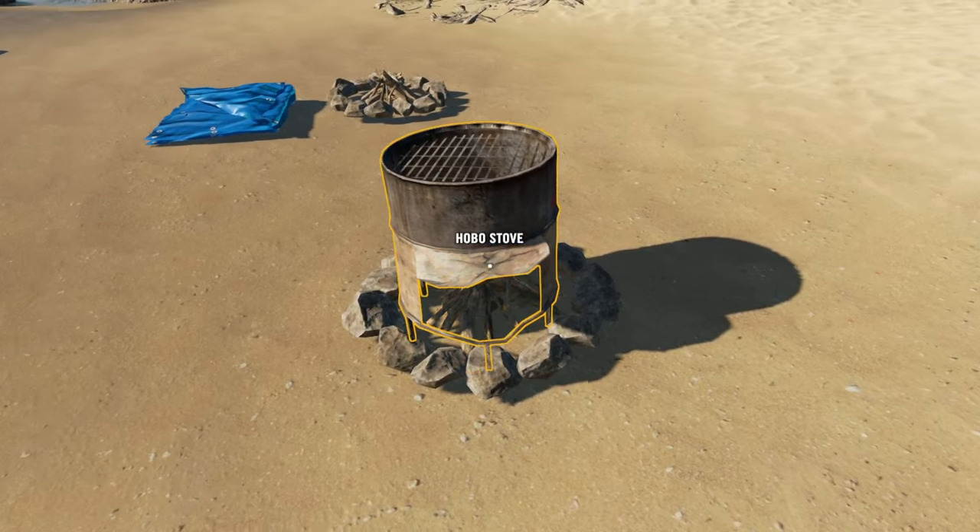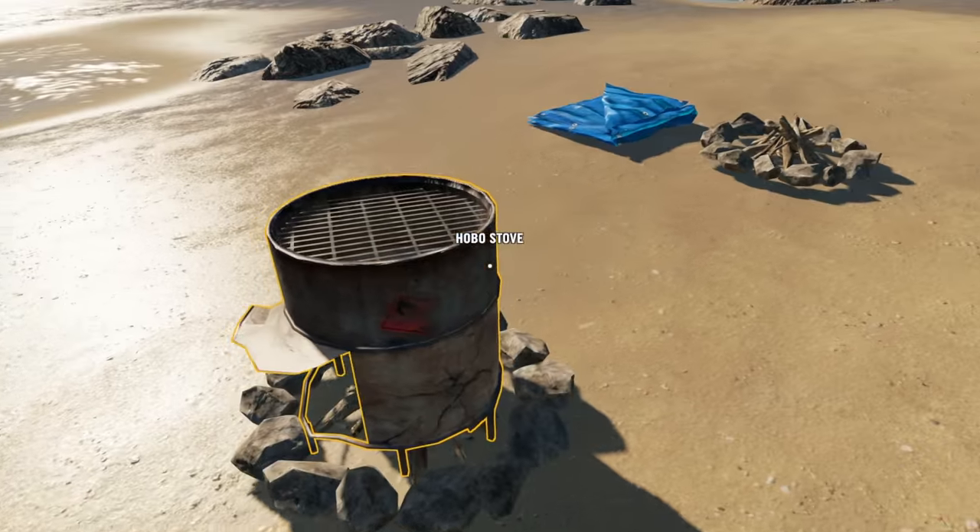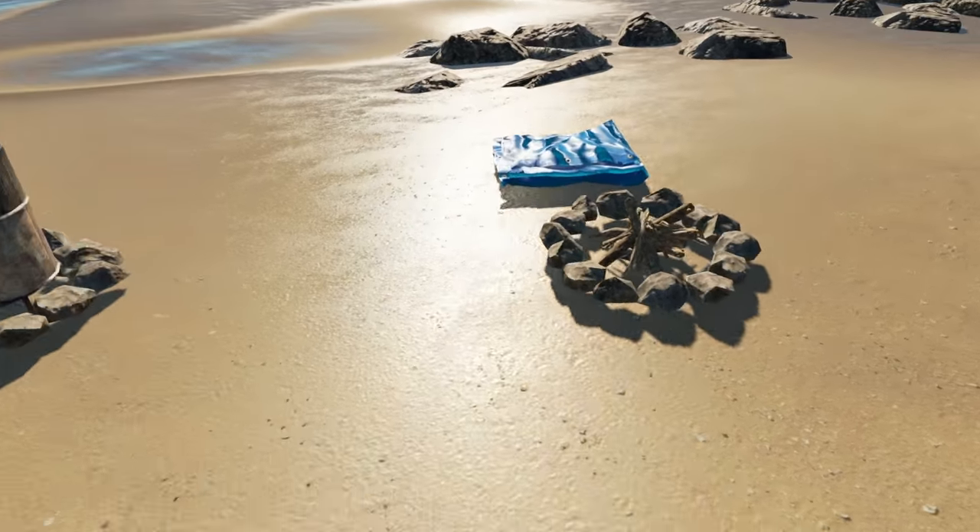If you have a barrel and your fire pit, all you need to do is craft that into a hobo stove. Now you have your nice hobo stove — you can see where you light the fire here and oxygen comes in from underneath.